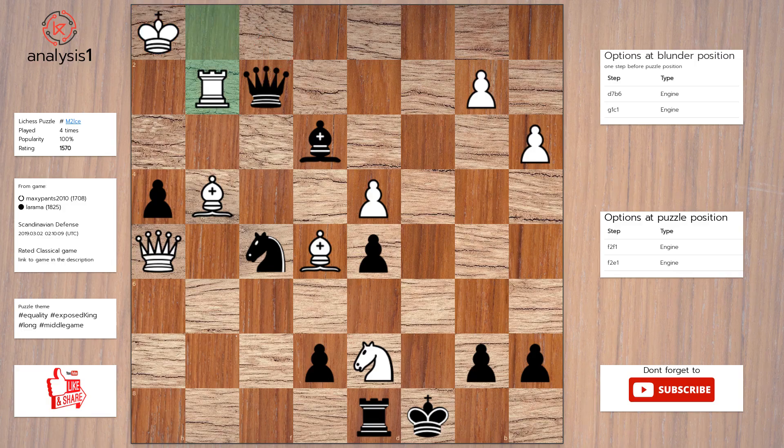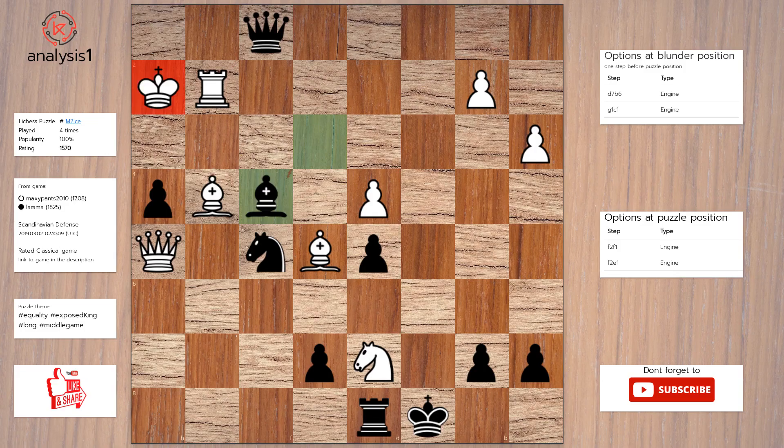The answer is: queen to f1 check, king to h2, bishop to f4 check, bishop takes bishop, queen takes bishop check.